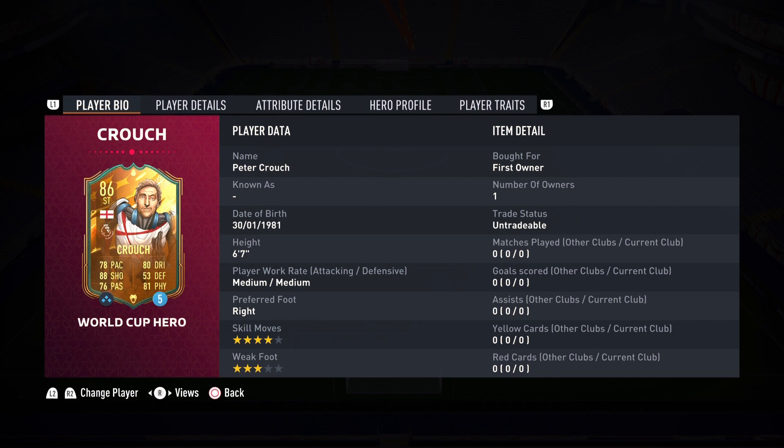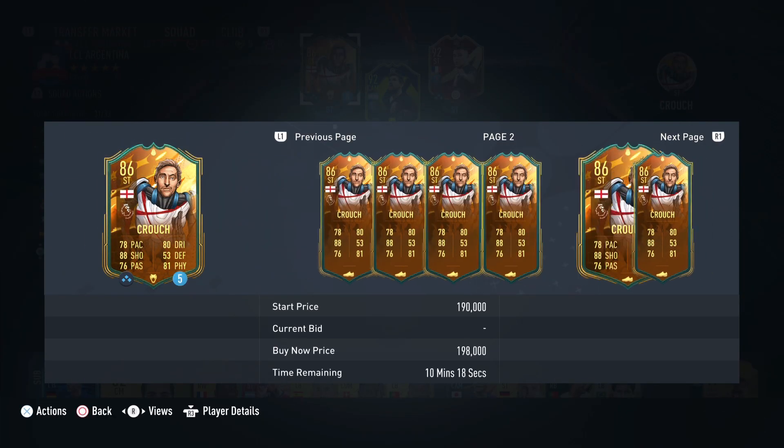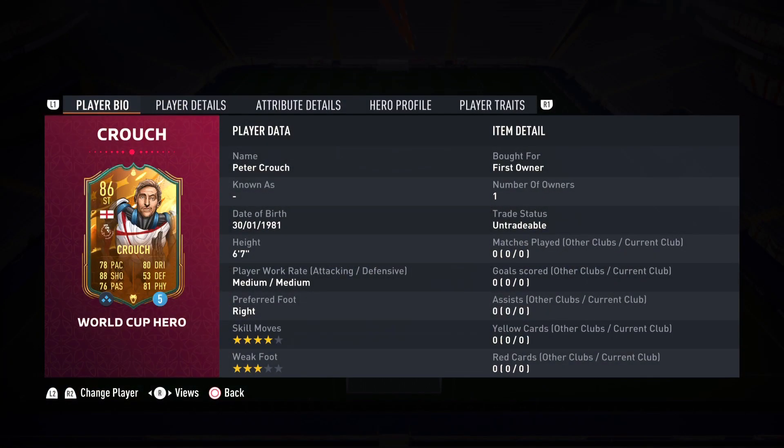You'd be surprised — one of my best strikers this year on PS5 has been Karim Benzema, so I don't see why Peter Crouch cannot follow his footsteps. He's 6'7", medium-medium work rates, right footed, 4-star skill, 3-star weak foot. He is currently going for around 150,000 coins, maybe 140,000 — looks like 110. He's going to be under 100k in no time.